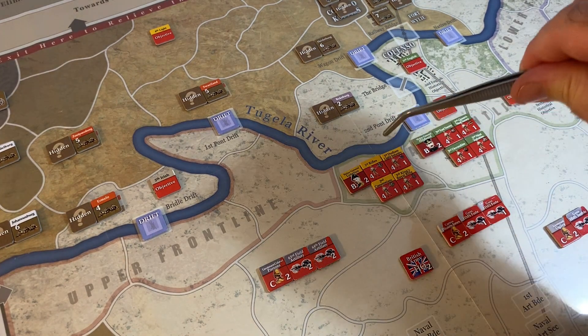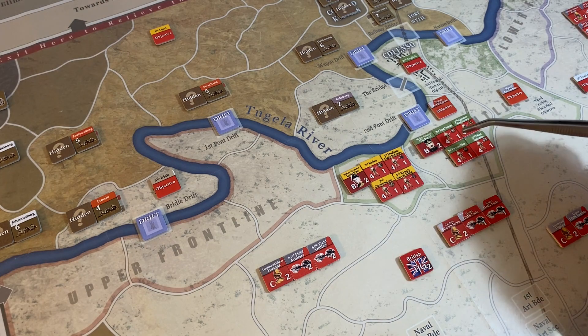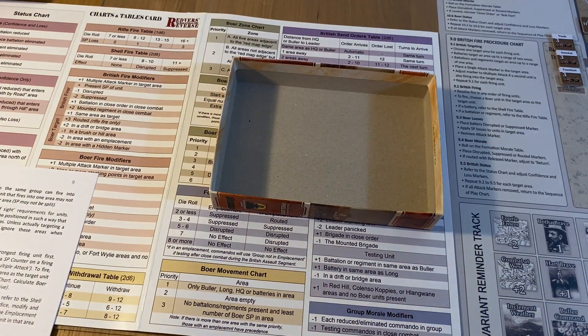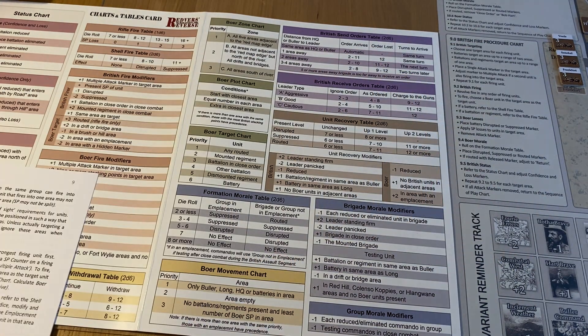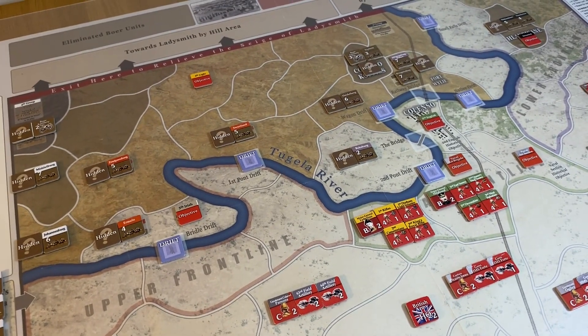We roll — one, two, three — so that's going to be the Fourth Light as the target. We double-check that they're going to be able to fire. They don't receive an SP chip out of the cup, so we know their strength — it's three. Artillery doesn't receive the SP marker; that's only for rifle fire.